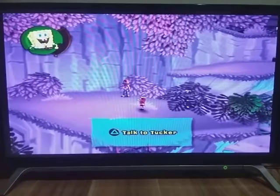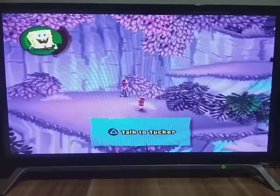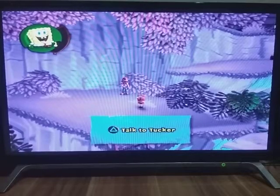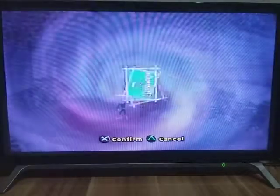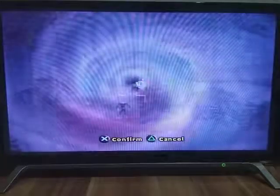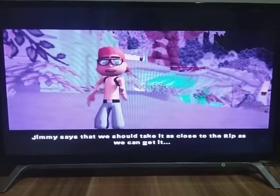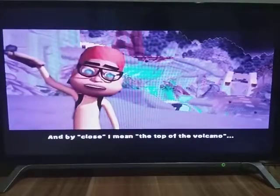What's up guys, this is Darren Julian, and today back again with some more SpongeBob Battle for Volcano Island. Today we're going to finish the whole game. RIP zipper's done guys, we're all set. All we have to do now is set up the RIP zipper. Jimmy says we should take it as close to the RIP as we can get it — and by close, I mean the top of the volcano.